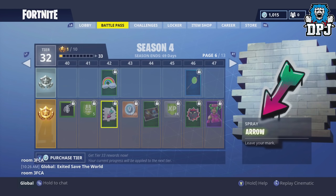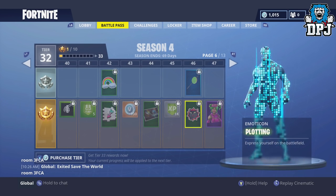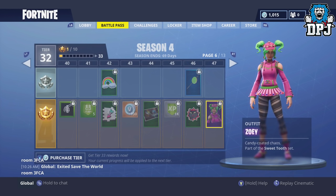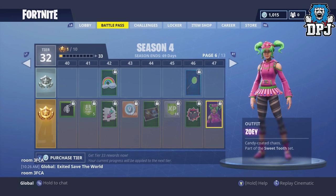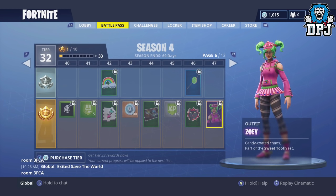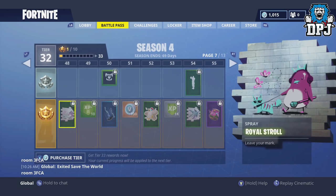We have another spray arrow icon, more V-Bucks, another loading screen, XP, a Plotting emoticon, and a new outfit called Zoe. She looks a bit like Harley Quinn — dare I say — same hairstyle, joker's green hair. We know what they're trying to get at. There's also Royal Stroll.